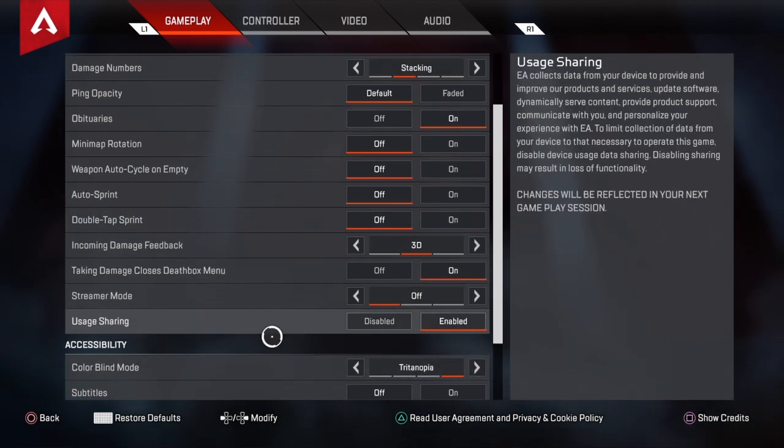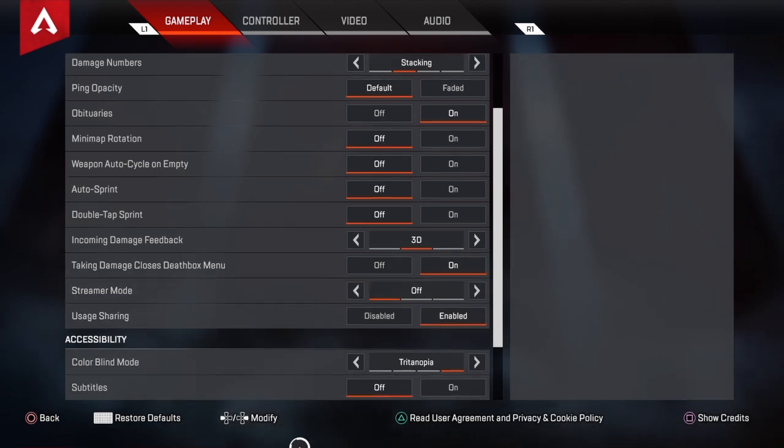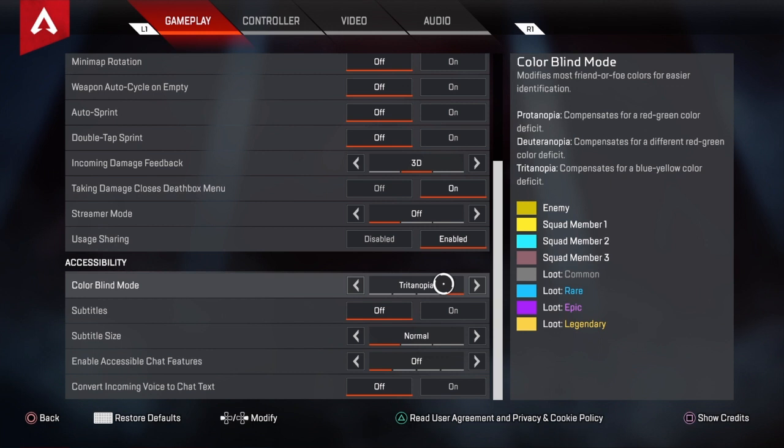Streamer mode off, that's stupid. Usage sharing — I don't care about that. Colorblind mode — the one all the way to the right. Ever since I put it on, I don't know why, but I play the game way better now. I see things differently, I see them better, and it's an overall better experience.